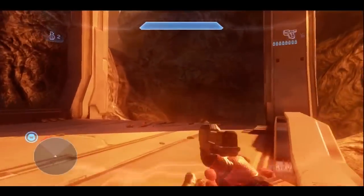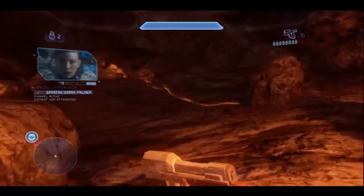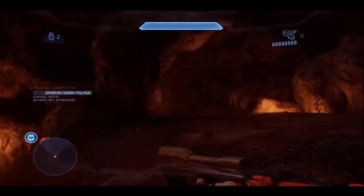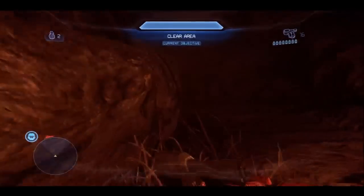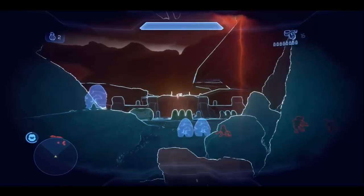The achievement says you're supposed to get one of the Red vs. Blue Easter eggs, so this leads me to believe that there's more than one. But in this video, I'm going to be showing you how to get the easiest and quickest one. Upon arriving in the mission, it says to clear this little area of enemies.